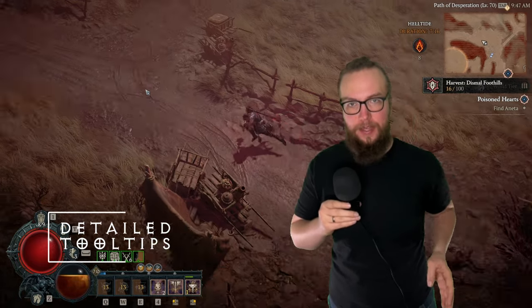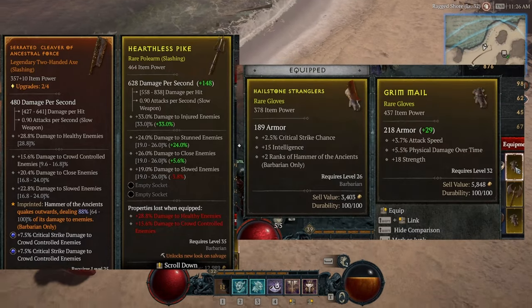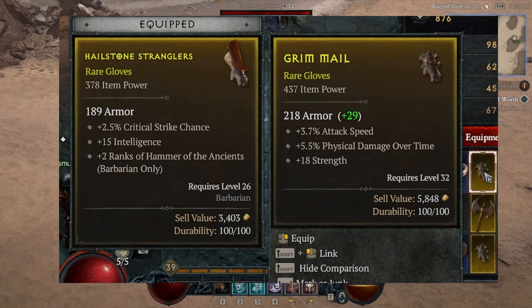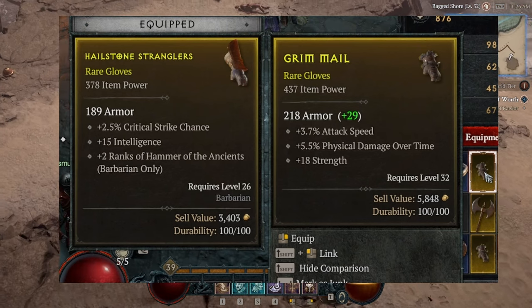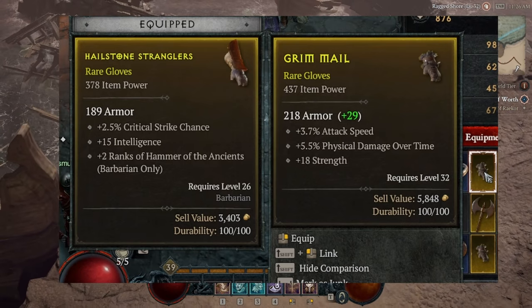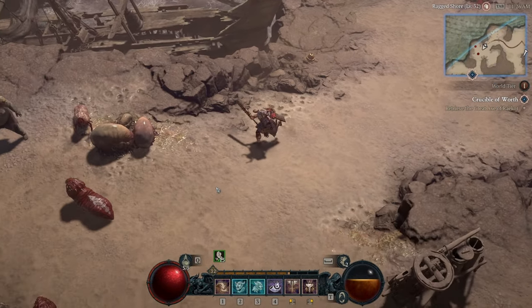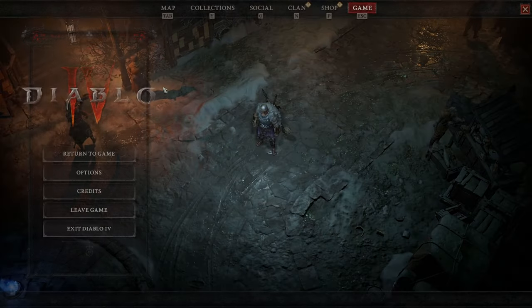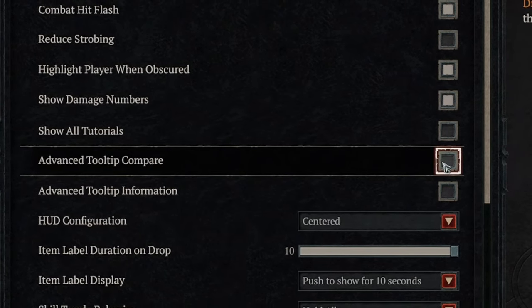The first thing we're going over is a setting that's the most important to look at when you first begin Diablo. To this day, it baffles me this isn't a default setting. With default settings, you're missing out on a lot of information about your gear. By pressing Shift, you can see both your equipped item and the item you picked up in your inventory, but there's no way to know the range in which attributes can roll. To turn these on, go into Options, then Gameplay, and enable Advanced Tooltip Compare and Advanced Tooltip Information.